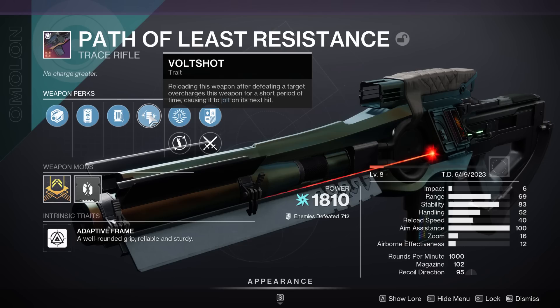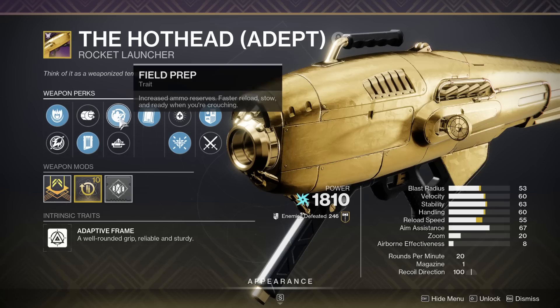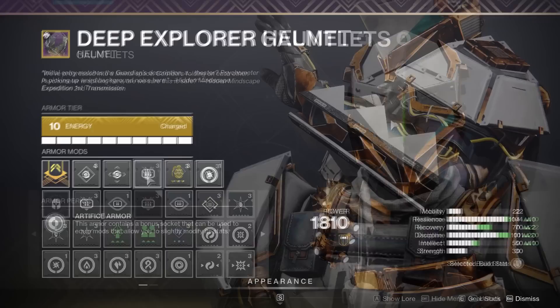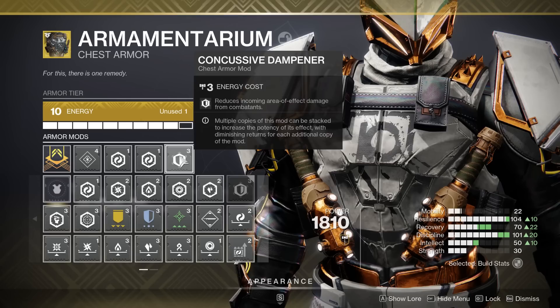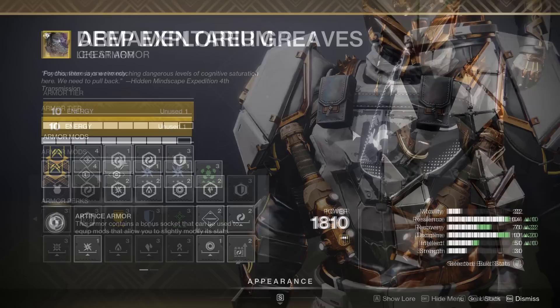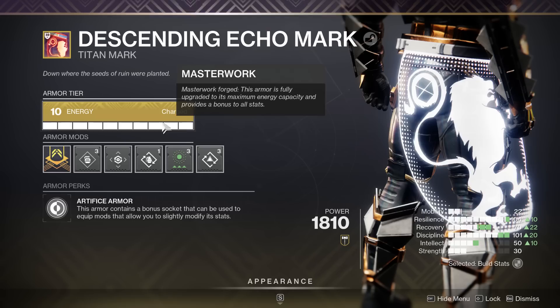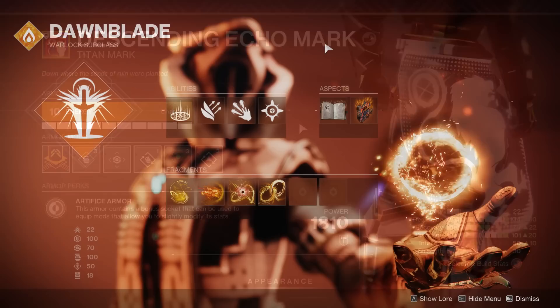My heavy is the Hothead — of course, an Arc Rocket Launcher, arguably the best one in the game. The armor mods are: Arc Siphon, Font of Wisdom, and Heavy Ammo Finder. On the arms, Firepower and Grenade Kickstart. Importantly, we do have Concussive Dampener and two Harmonic Resistances to combat that insane incoming Arc Damage. For the legs, Elemental Charge — which benefits from the Cold Heart making Ionic Traces — and two Arc Weapon Surges. After that, Distribution, Time Dilation, and a Bomber.